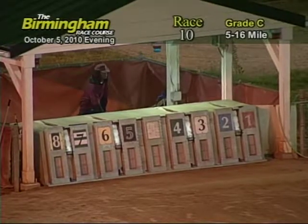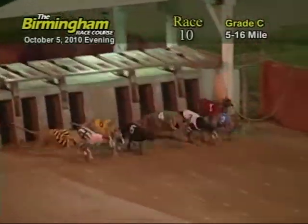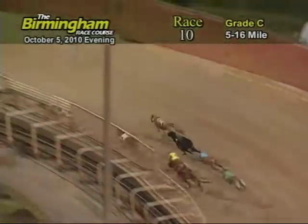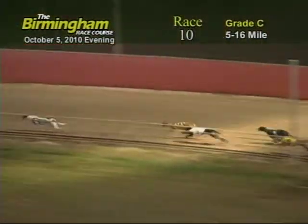Here's Smitty. And they're off. Out in front is the 2, followed by the 7, 5, 3, 8, 6, 1, and 4. As the greyhounds race into the first turn, 7 holds the slight lead, followed by the 5, 3, and 8. As the greyhounds go around the turn, 7 jumps up, followed by the 8 and 3.